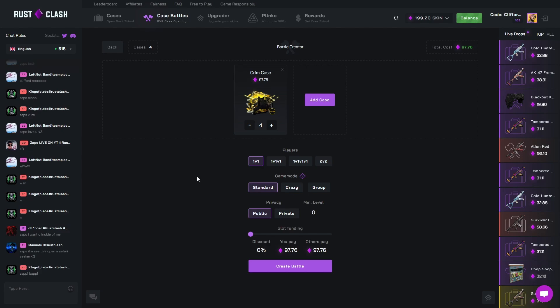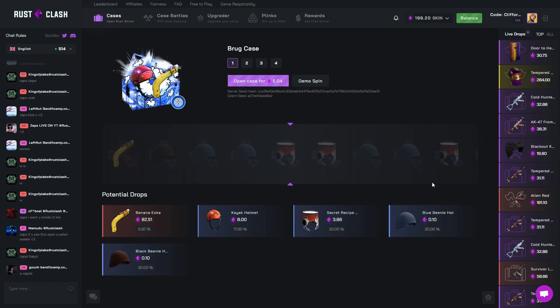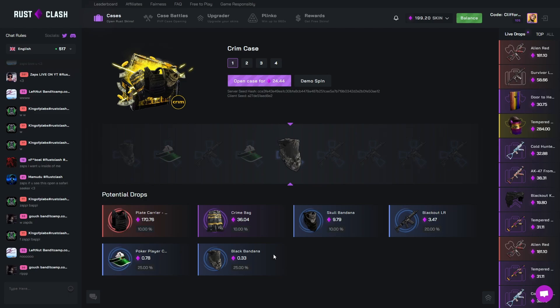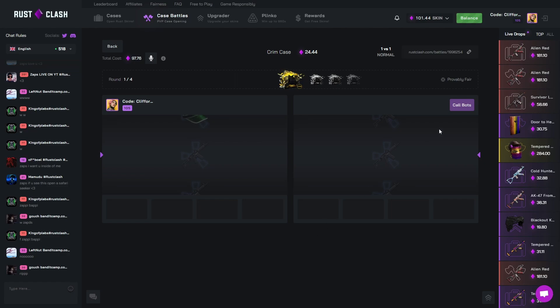Now onto the Crim case — let me check the odds first. The Brug case had a 3% chance for the kayak helmet and 17% for others — surprised we didn't hit more. The Crim case has a 10% chance to pull a plate carrier and we're opening it four times, so I feel like at least one person will pull it. The Lame case has a 20% chance for a glory AK — if you don't hit the glory it's basically a loss.